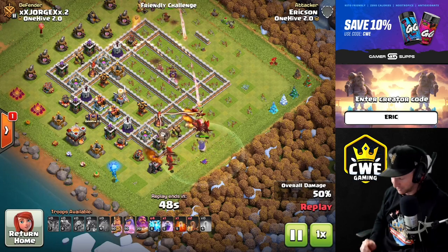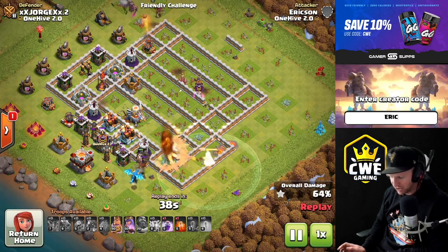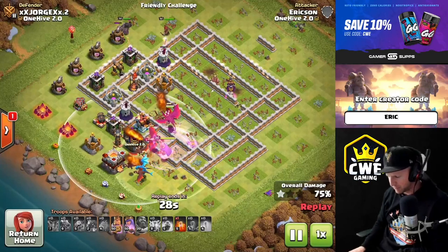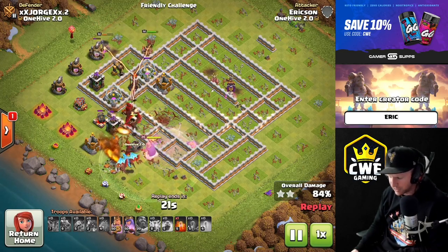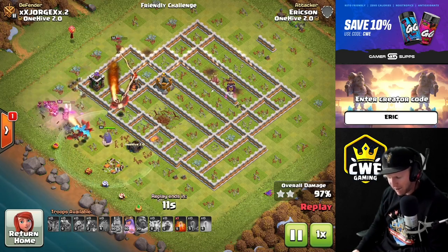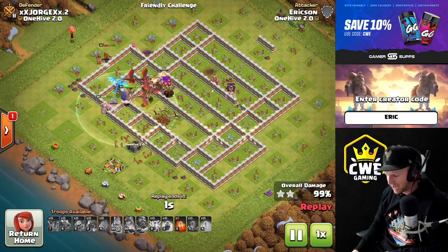Then we just need to funnel the dragons a little bit and shoot them in. I used a couple lightning spells to zap out some air defenses, then quakes to finish it off - two lightnings and a quake on each air defense was exactly enough. The heroes were going around the other side, staying away from the CC. The dragons could either fight the CC or, in this case, it was a lava hound that never came out because I never deployed ground troops in its range. The wizards will pull the CC, so if a hound comes out you need to be ready to deal with it.